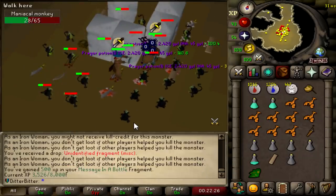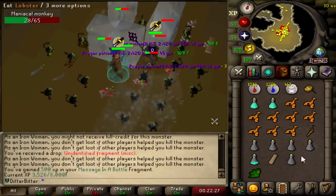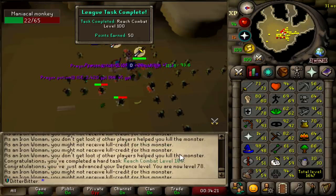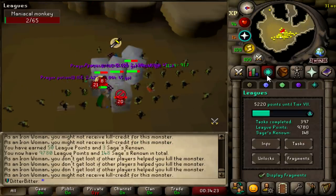Unidentified Fragment - message in a bottle. What a troll. Reach combat 100 - let's go. That's 50 points right there. 9,780.